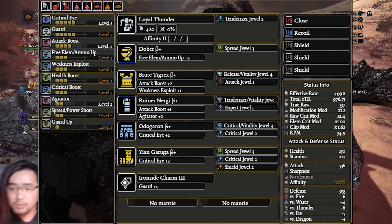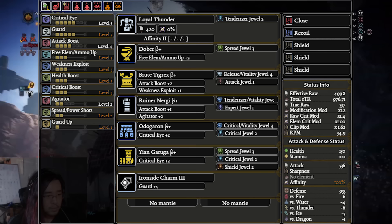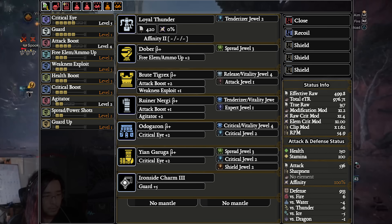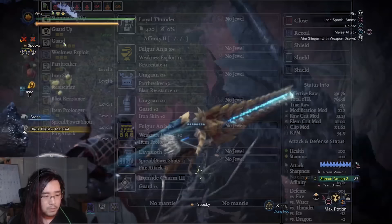Offensive Guard requires you to perfect-block something, meaning block it at the last second. The problem is your Heavy Bowgun shield is always considered active as long as you're facing that direction. So there are only two ways to proc Offensive Guard: first, fire a shot and then tank an attack during your recovery frames — but the timing is really finicky. The more reliable way is to turn in a different direction and then turn into the attack at the last moment with your shield. But this is a weird technique and isn't really good for comfy runs, which is the point of this build — it's more of a high-level big-brain strat.